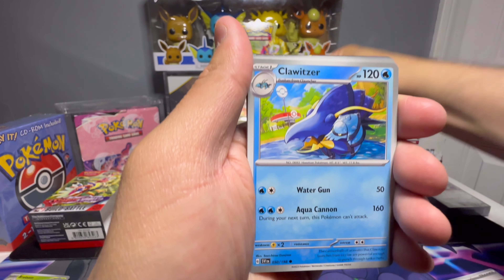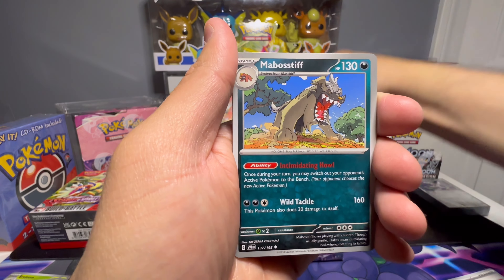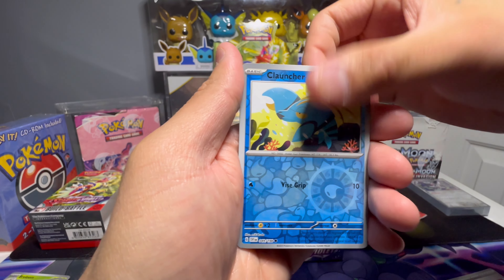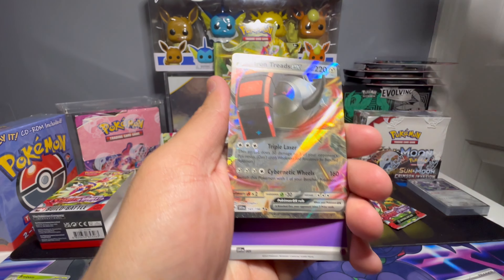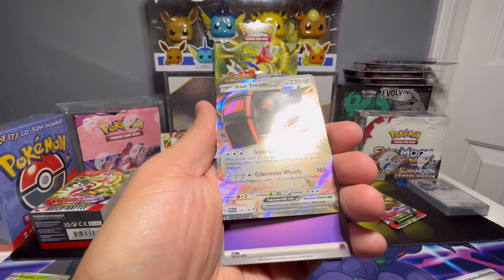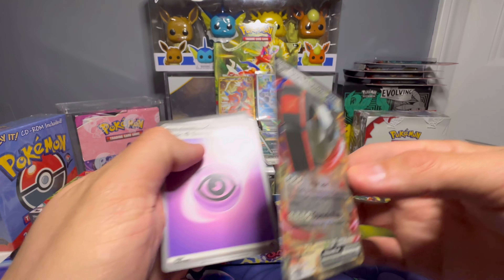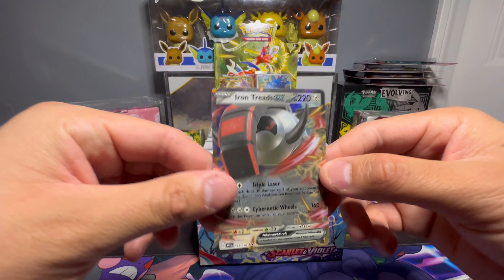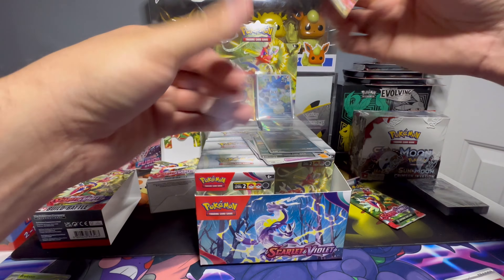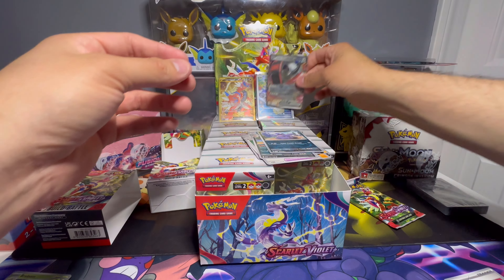Riolu, Magneton, Graveyard Forest, Stressful Rocky Helmet, Grimer reverse — and hey, Iron Treads EX! Look at that shine, that sparkle. I think the EX cards are pretty cool. I was getting tired of just seeing the V cards to be honest, so it's a nice change. Let's get you in a sleeve.